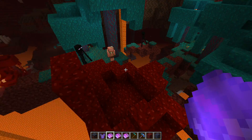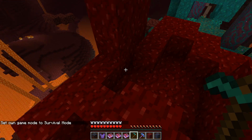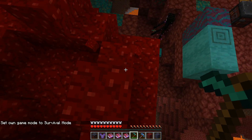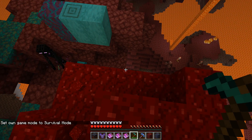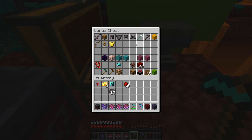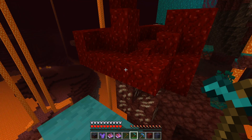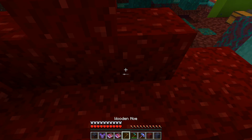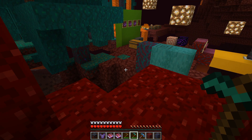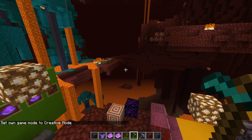In a previous video I made the error of thinking hoes farmed nether wart, but they actually farm nether wart blocks really quickly. You can see a netherite hoe destroys these blocks very fast. If you compare it to a wooden hoe, you can see the wooden one goes noticeably slower. So the tier of your hoe now matters for mining speed.